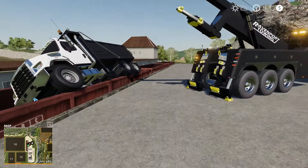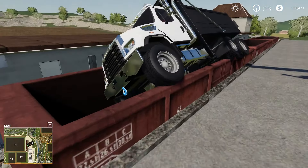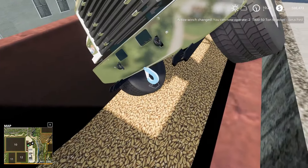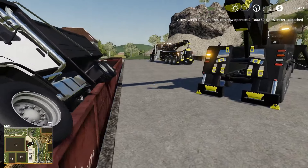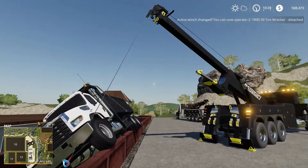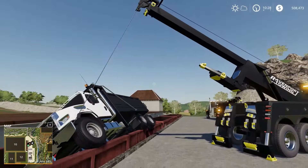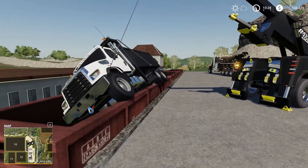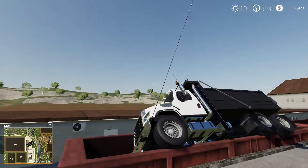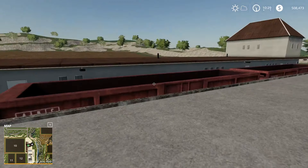What we're going to do is use the wrecker here to lift up on this front end. I can get this attached while we're looking at it. The wrecker will basically pull the front end out. I could lift it, but if I move this back a little bit, pulling might be a better option because I'm going to lift the rear with the rotator.